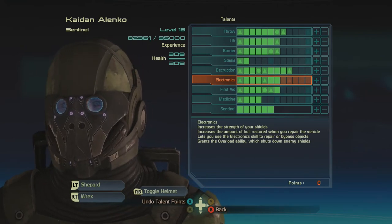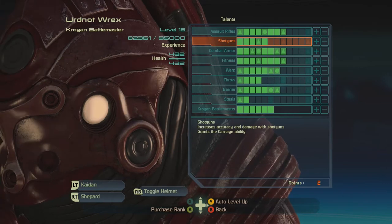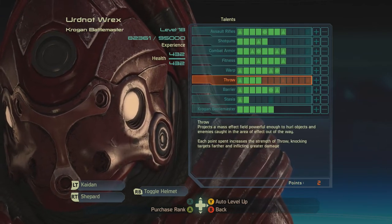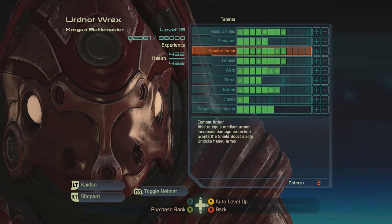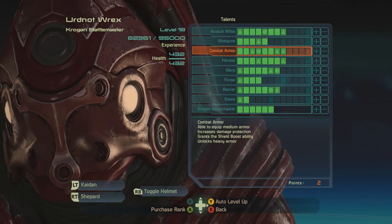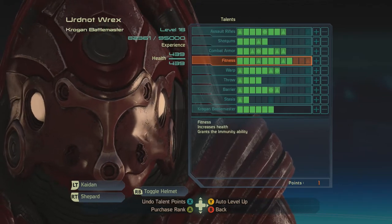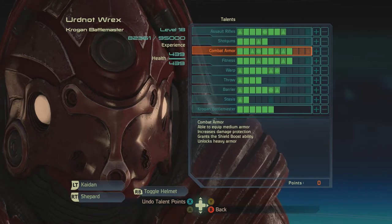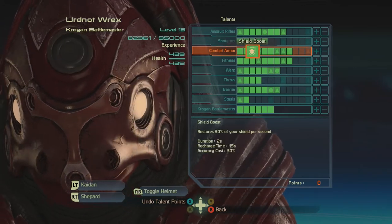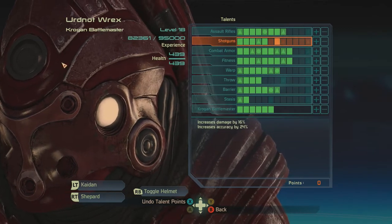Kaidan — Electronics, Ricks. Just make him nigh-unkillable. Just focus on combat armor and fitness.